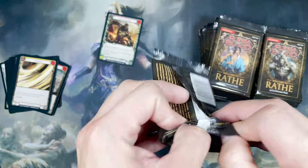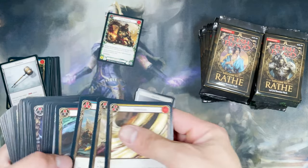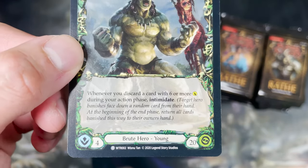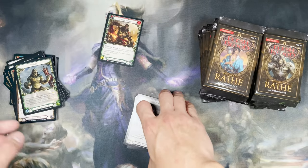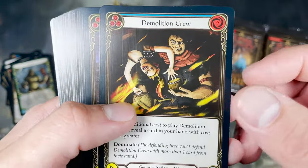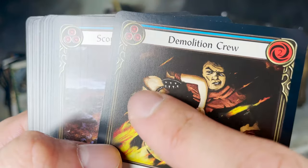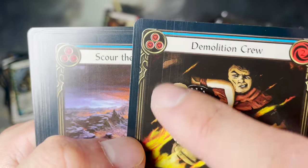So your opponent's life total is on the hero card, and this is your intellect, which is your hand size. At the end of every turn, you draw cards. The art style is a little bit different for this one — there's a little bit of a printing issue, some very slight scratches. The print quality is probably not as good for these two cards, but the rest are okay.